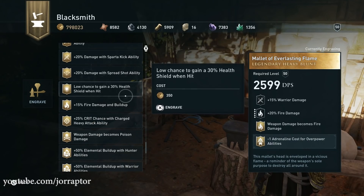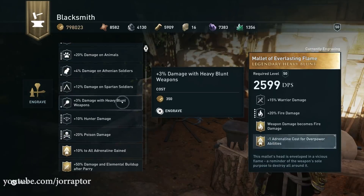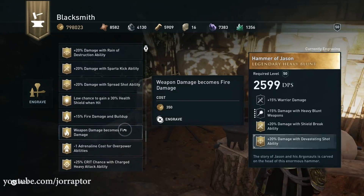Other perks that can be nice are more fire damage and build-up, or just more damage with heavy blunt weapons in general. If you get this mace, you unlock the legendary perk as an engraving so all your weapons can instantly be on fire — though you do have to visit the blacksmith to engrave other weapons.